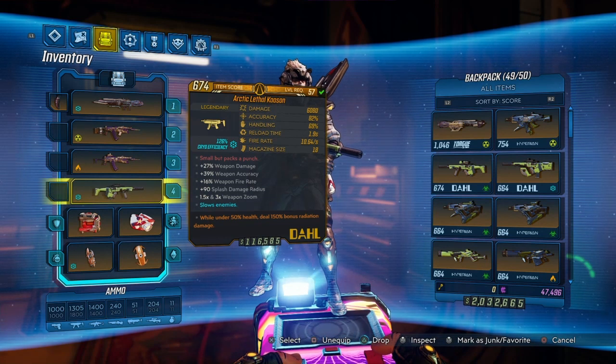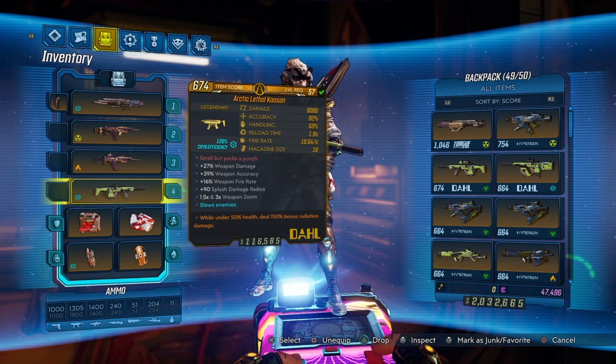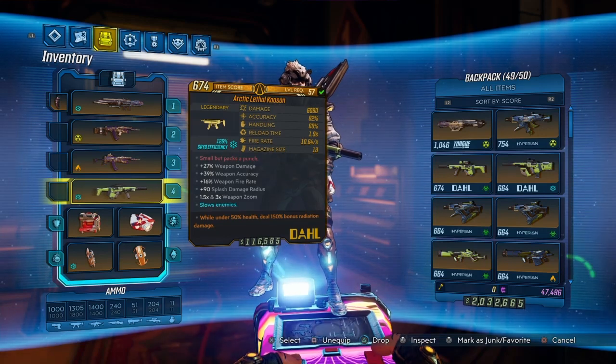Now this gun can only drop when you are Mayhem 6 or greater, and the person that drops this is Tront, so go ahead and farm Tront on Athenus.